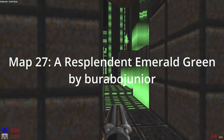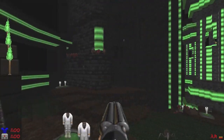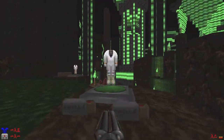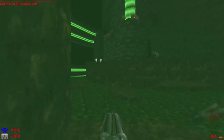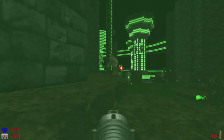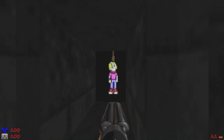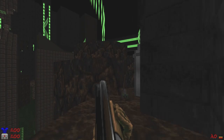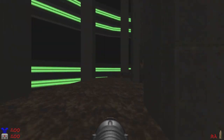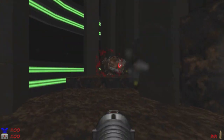Map 27, A Resplendent Emerald Green, by Barabo Jr — when I said the maps vary from simple to complex, this is what I meant. It's a large multi-layered map full of enemies, secrets, and well-put functions that affect your navigation. It's also one of the most confusing levels in the megaWAD because you don't complete it by finding all three keys and heading for the exit — instead, you have to find all 13 hanging Commander Keens, as seen here, and kill them. It's also gorgeous to look at with its greenish hellscape and large structures.